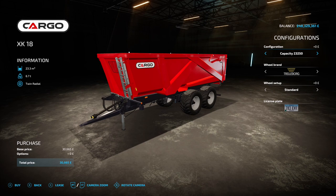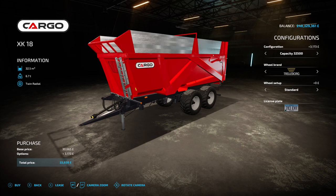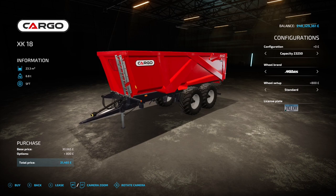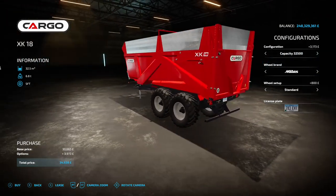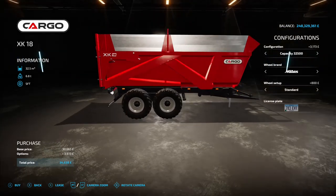Next up we've got the Cargo XK18 by Universe Simu Modding - 8.71 megabyte on the download, found under trailers. As standard it comes with 23,300 liter capacity, upgradable to 27,000 or 32,500 liters. You've got the usual wheel brands and tire options plus license plate changes. Even at 32,500 liter capacity it's just under 35 grand - very cheap.